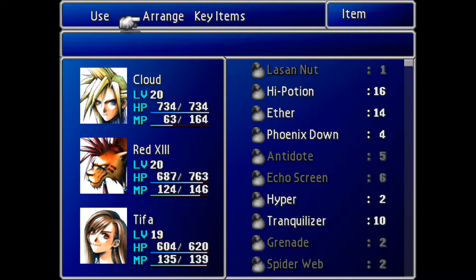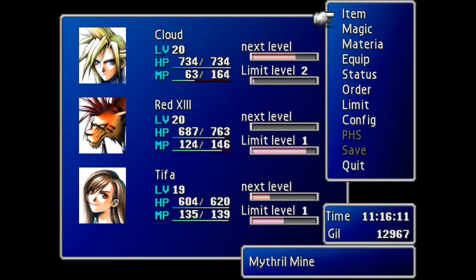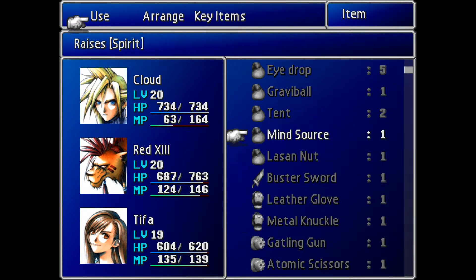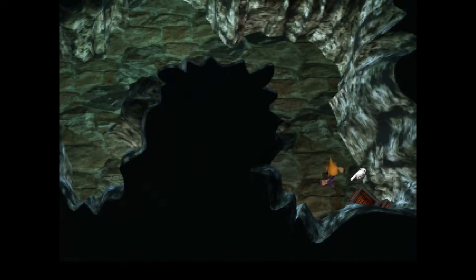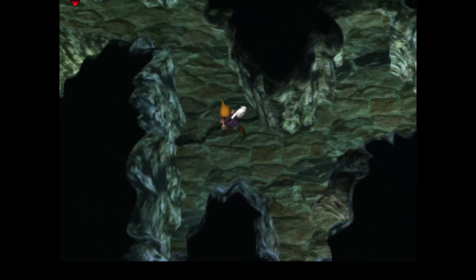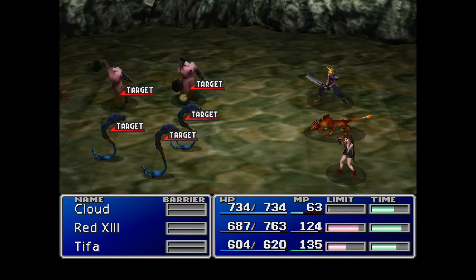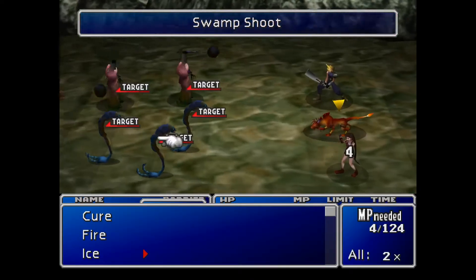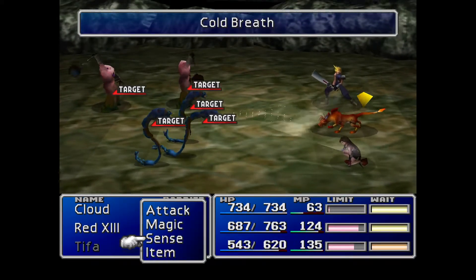As always, ladies and gentlemen, we always use the stat sources on our protagonist Cloud. Let's go ahead and use multi-summon Ice here just to see what happens.